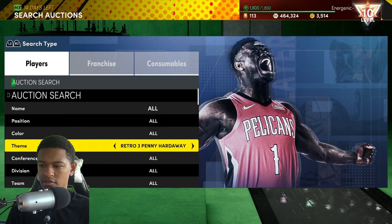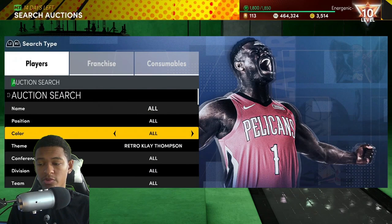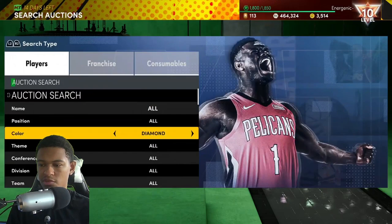If I want to snipe Clay Thompson, you see the theme 'Retro Clay Thompson' — you're only going to see Clay Thompson. I cannot see all the retro cards within one filter, so you have to snipe them individually. If you want to snipe the retro Diamond cards, you can only use the regular Diamond filter for that, and in that case we have to set the regular Diamond filter up. It's a budget filter, and there are a lot of cheap Diamonds nowadays with all the locker codes.